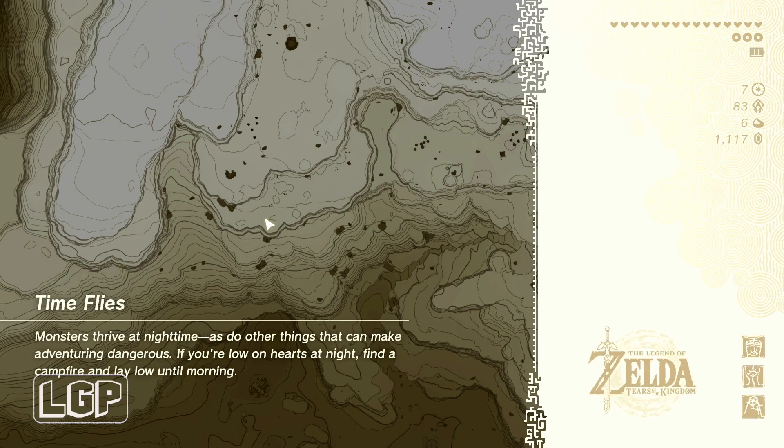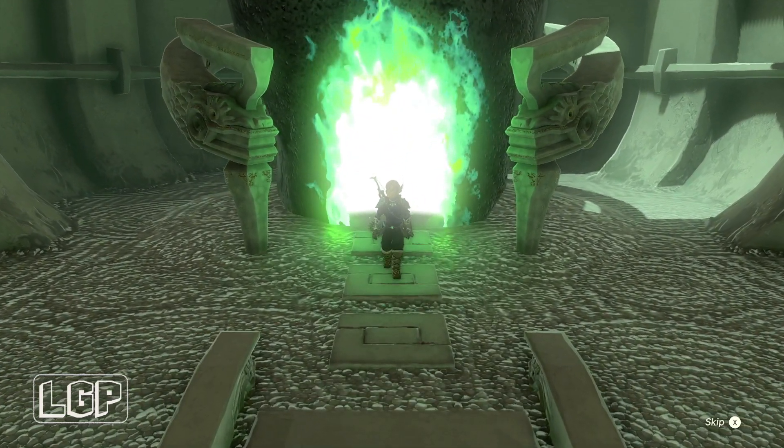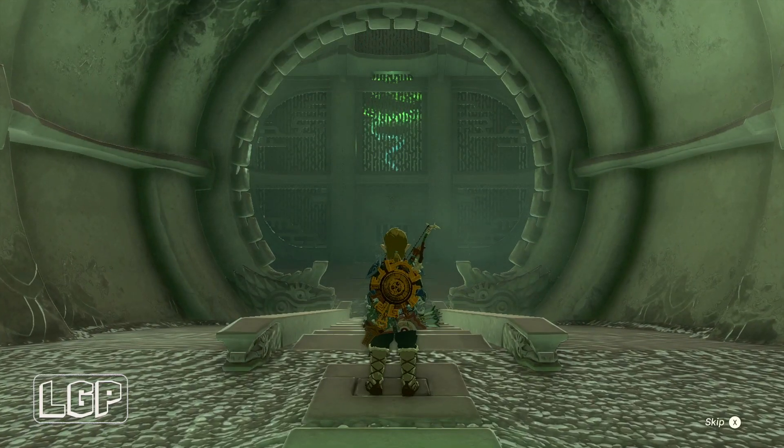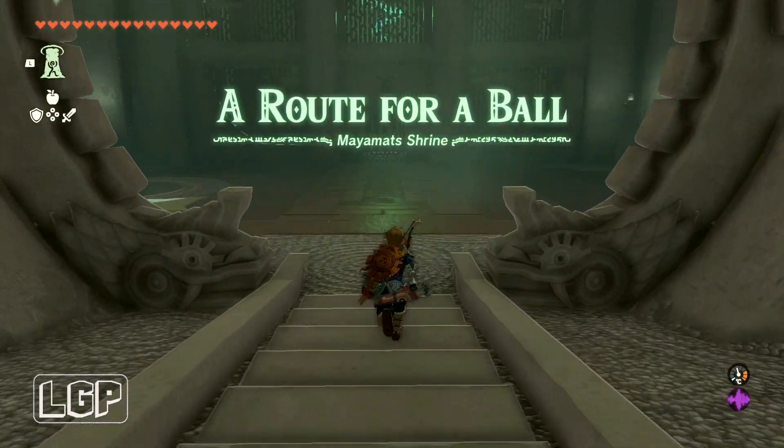This one — I really like these ones. They're not overly complex or impossible, but they do make you think. A route for a ball. Maya Mat Shrine.